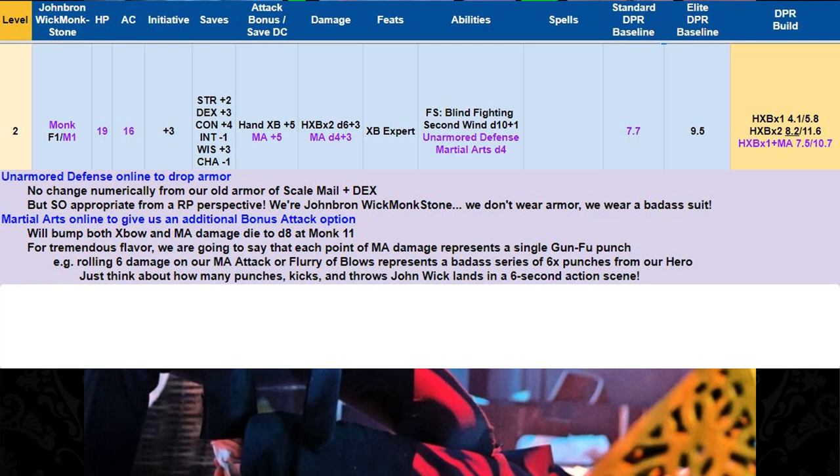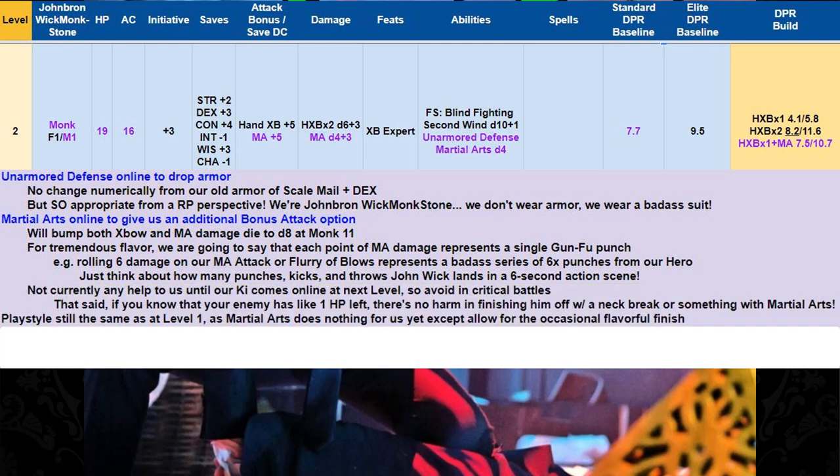Rolling six damage on your martial arts attack or Flurry of Blows is like one punch for each point of damage — think about how many punches and kicks John Wick does in a six-second action scene. Martial Arts isn't really much help to us until Ki comes online, so avoid using this in critical battles. But if you know your enemy has only one hit point left, there's no harm in finishing him off with a neck break. Never hurts to finish a battle in style.